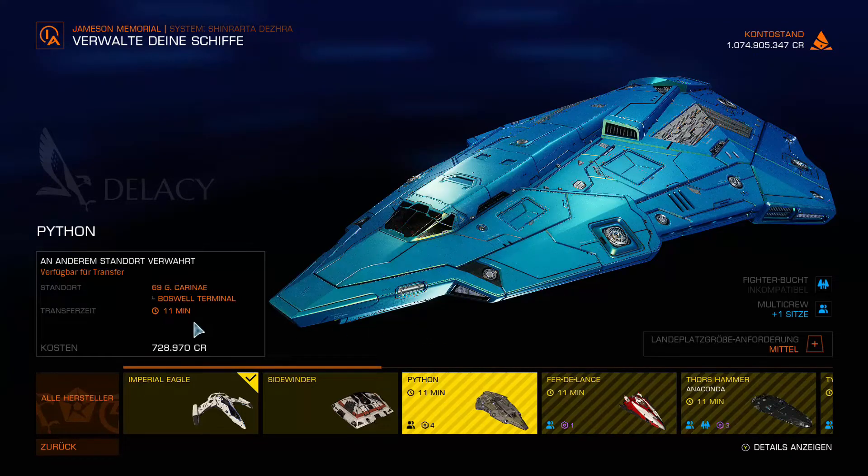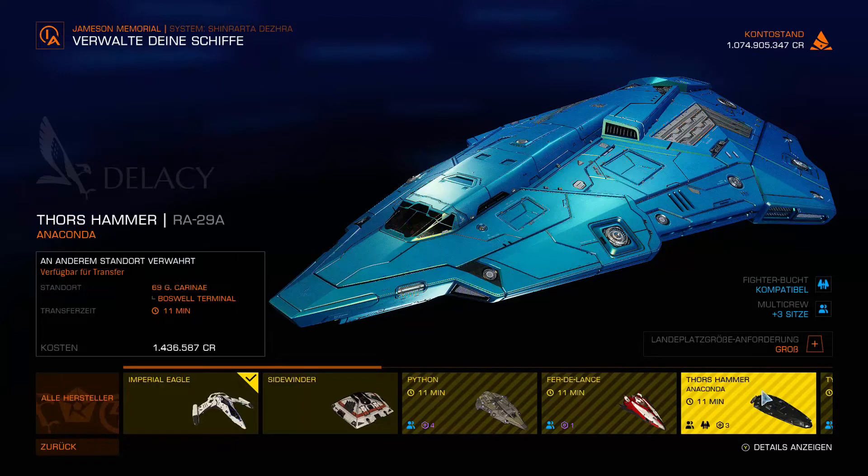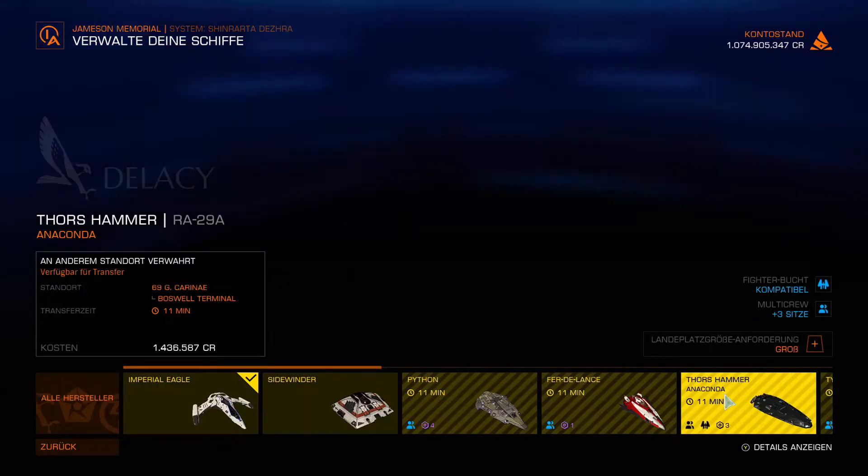You can see on this tab the cost this would cause — this ship per shuttle service from the station where it is parked, transported here. That's quite a number, and the bigger the ship, the more. For example, here you can see the Anaconda — a really expensive ship — costs around 1.4 million.